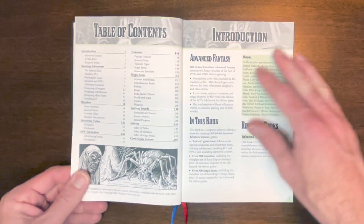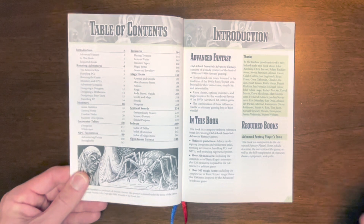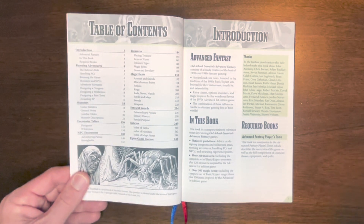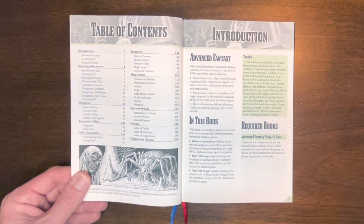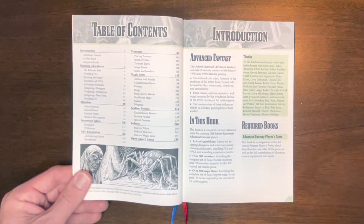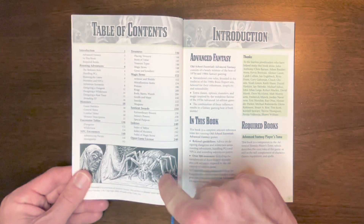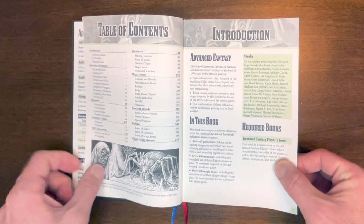This book is very well laid out and logical. You have an introduction, the nitty-gritty on running adventures, different monsters and encounter tables — because random encounters are so important — NPC encounters, treasure, magic items, sentient swords (which is so cool), and then a bunch of indexes to help you out.